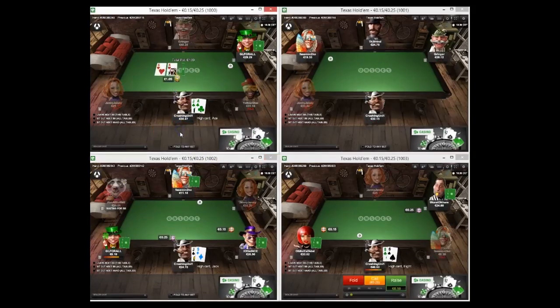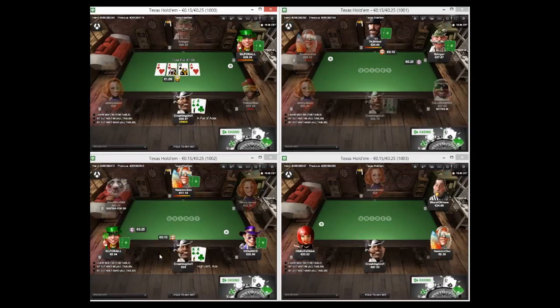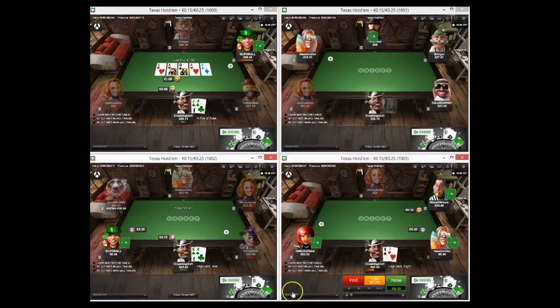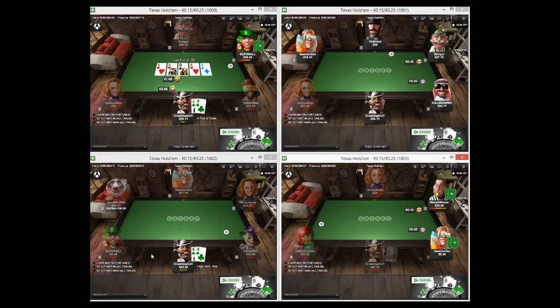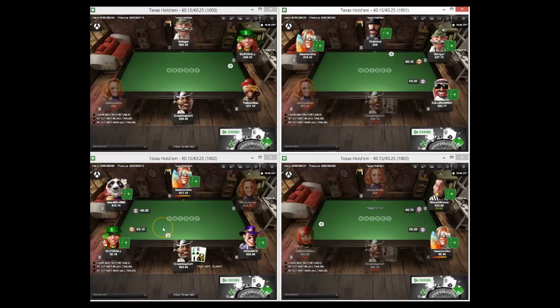Ace-jack suited - we can mix it up between three-bet and flatting, I'm just going to flat this time. I'd be happy to check-call if there was a club on the flop but would have still check-called without. We turn top pair with jack kicker - I assume we're going to have the best hand pretty much always there because he didn't bet the flop. Ace-6 would make sense, ace-queen or ace-king I'd probably think bet flop. So I'm going to lead the river for value and hope he calls me with something.